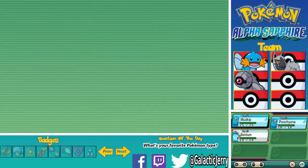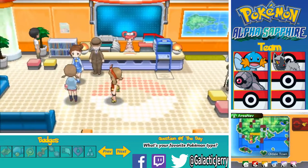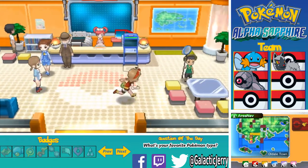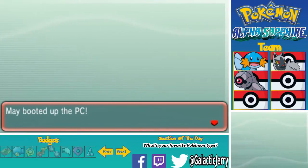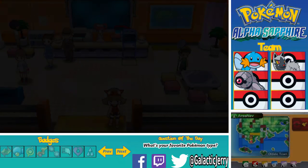It comes with a Mega Stone, I think. I don't want to use it right now, so I'm just going to put it in the PC. I want to catch some other Pokemon. Actually, let's keep it on the team - might as well. I actually have Pokemon Omega Ruby too, so I'll get it from that game and give it away at some point. So yeah, let's go ahead and continue our journey.